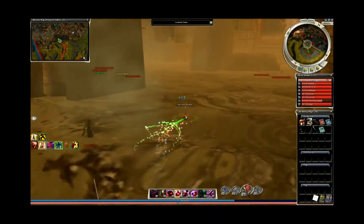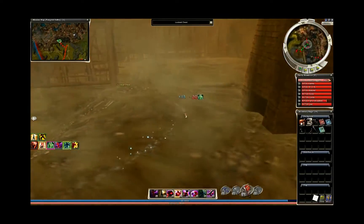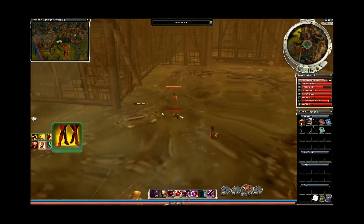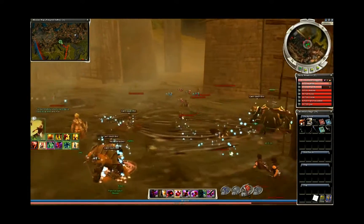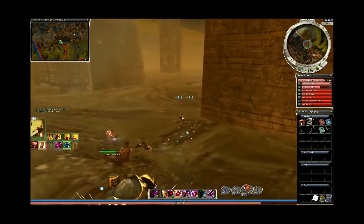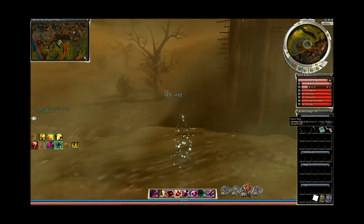I've had Bostar drop from this chest before. This time we've got a Hand Axe — it's a Core Skin. Amphar chests drop a lot of Core Skins.